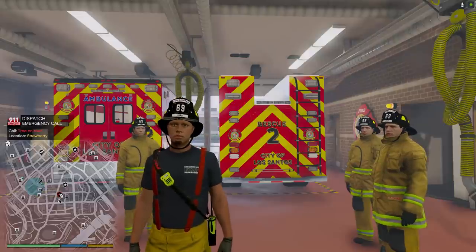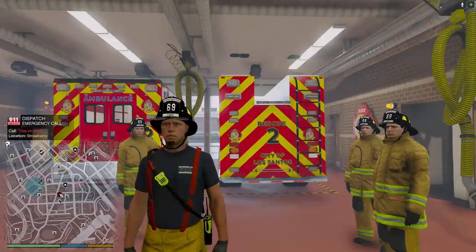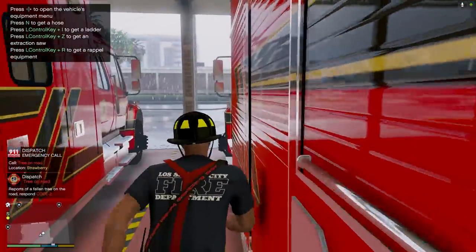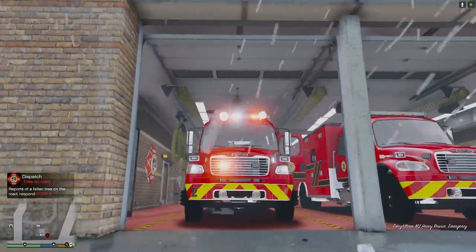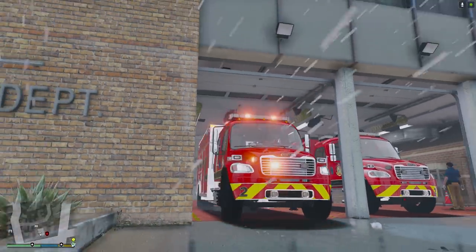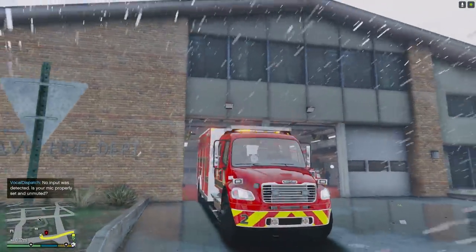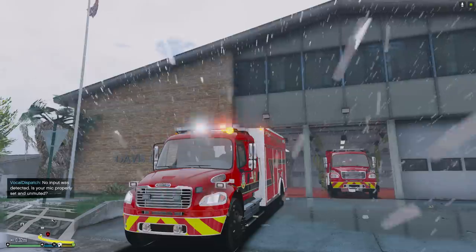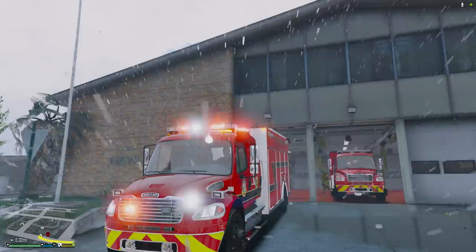We've got a roadway blocked on Elgin Avenue — units respond. All right guys, looks like we're getting our first call. It looks like a tree fell and possibly landed on a vehicle, and it looks like a person may be trapped. We're going to go ahead and respond to that. It did say respond code two, but we're going code three because it seems like the tree may have hit somebody.